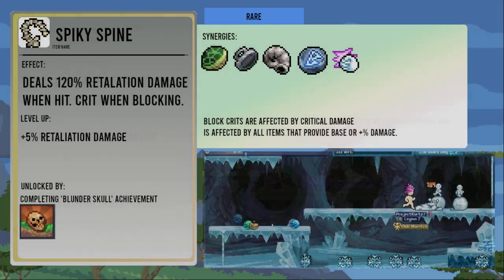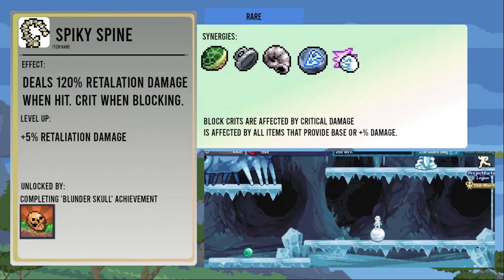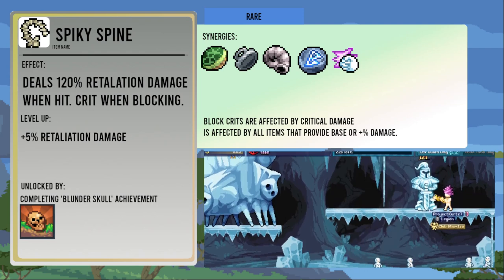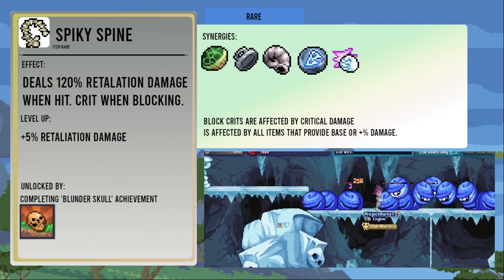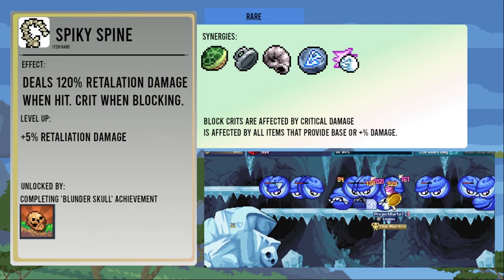The Spiky Spine deals 120 percent retaliation damage when you get hit and crits when you block. Each level up will increase the damage it deals by five percent. It's unlocked from the Blunder Skull achievement. The damage overall is increased by any damage increase and block crits are affected by crit chance items normally. If you get this with a Horn of the Foal, you'll only deal damage with a block.